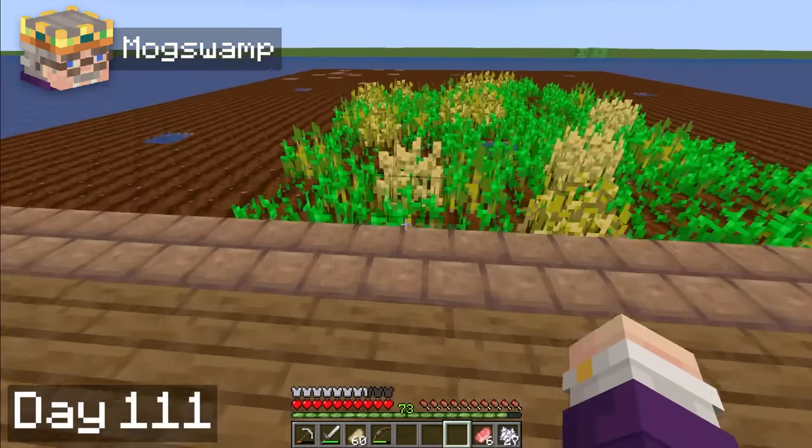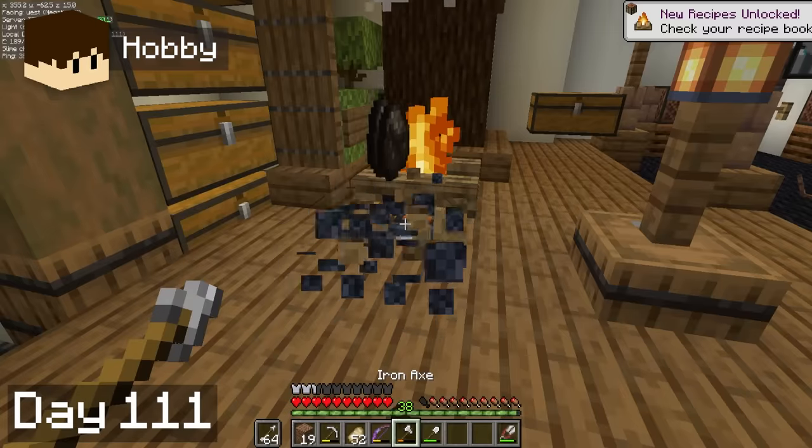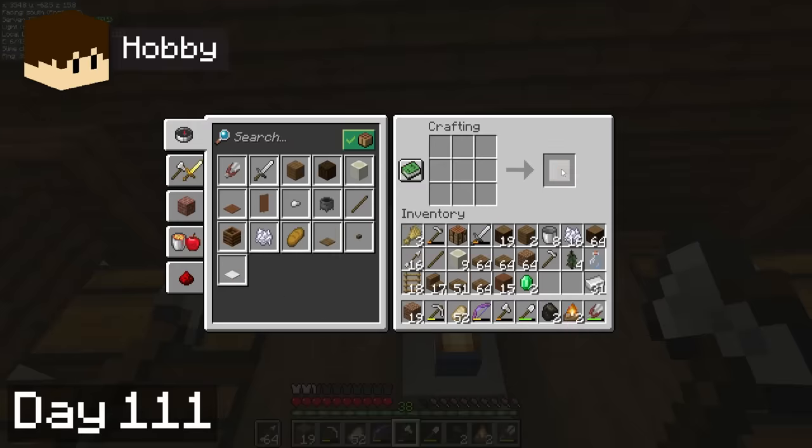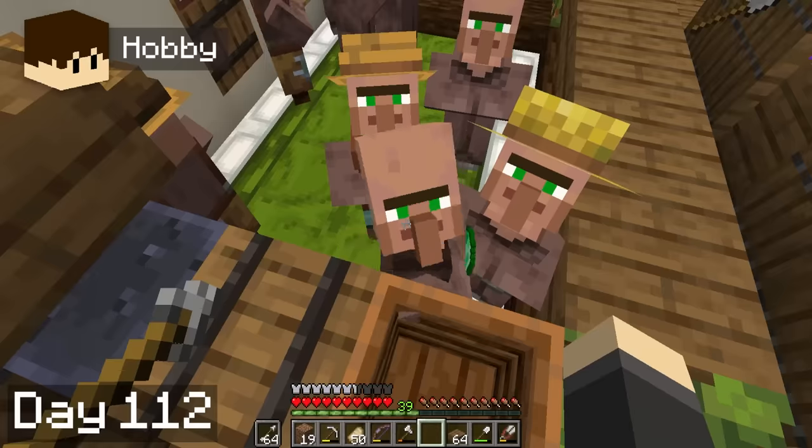After sleeping in late on day 11, I headed off to tend to the wheat in our new farm, and Hobbie spent the day trading for emeralds, and then started getting loads of campfires by breaking and then recrafting them. The two of us even shared a special moment at sunset. On day 12, Hobbie continued to trade and got a silk touch iron shovel, meaning we no longer have to kill endermen holding grass in order to get grass blocks.